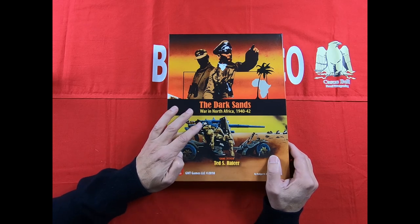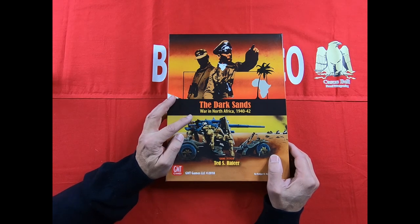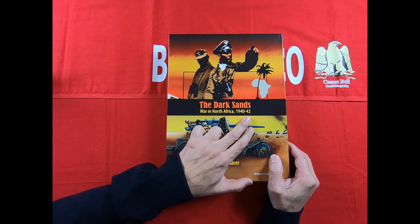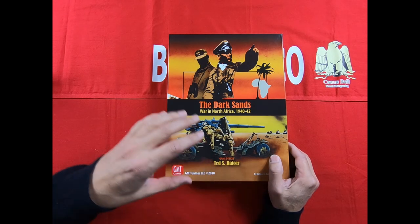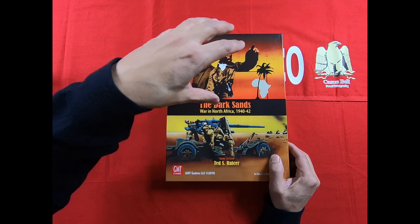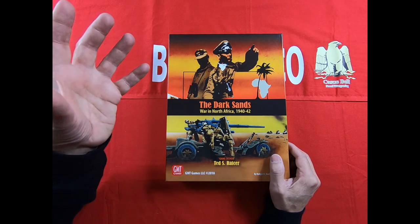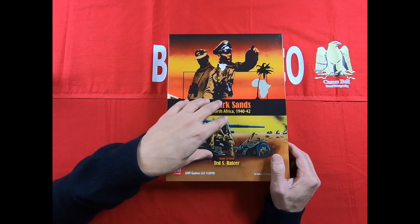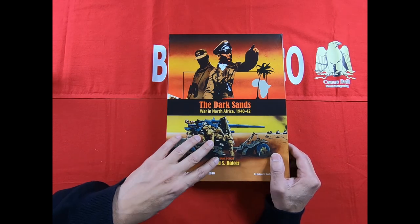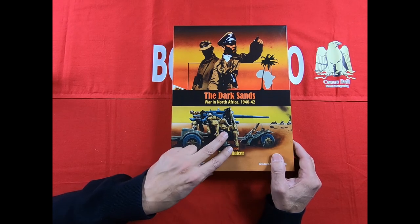I'm speaking of Dark Sands. Apparently, considering the title, it's a game about the war in North Africa from 1940 to 1942. The picture on the box features typical artwork created by artist Roger McGowan — a typical image you can also find in other previous war games, and at the bottom you find a wonderful 88 gun.